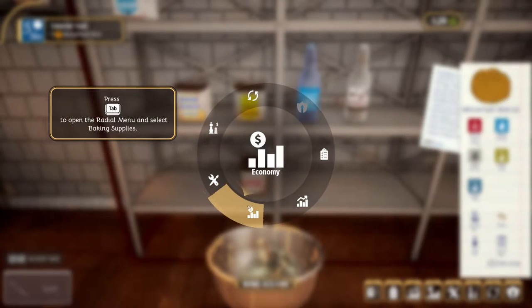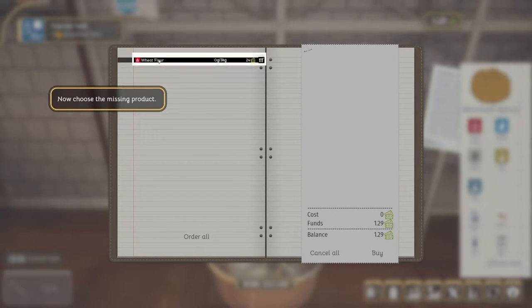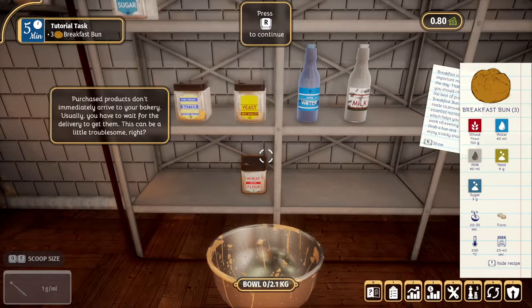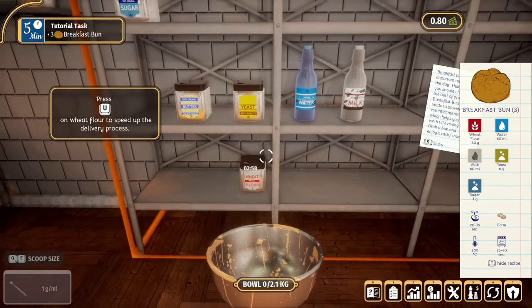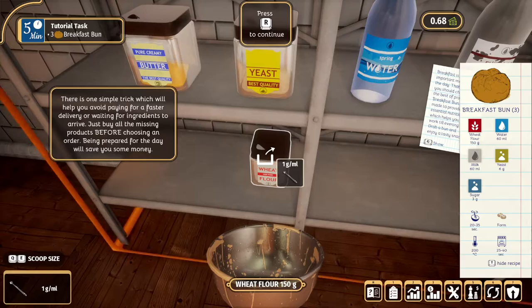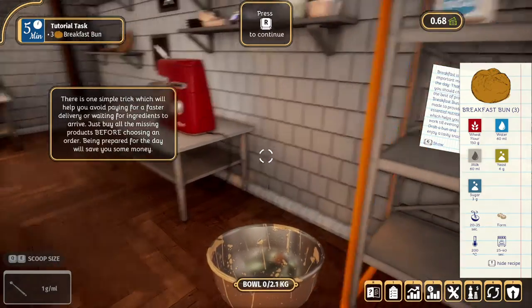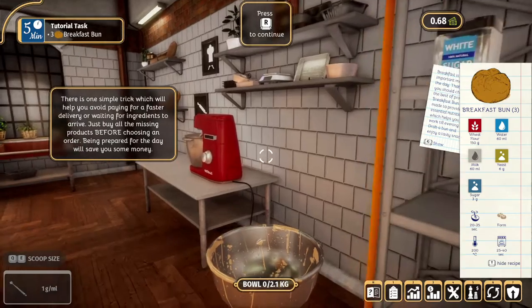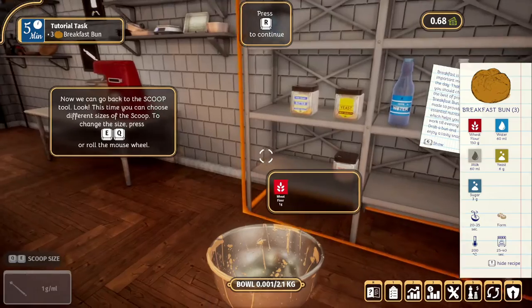Press Tab to open the radial and select Baking Supplies — that's where you can buy missing ingredients. Choose the missing product. Purchased products don't immediately arrive at your bakery; usually you have to wait for delivery. However, you can speed up the delivery process. A simple trick: buy all missing products before choosing an order. Being prepared for the day will save you some money. With all necessary ingredients, you can finally start prepping your order.